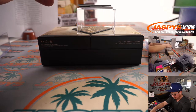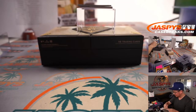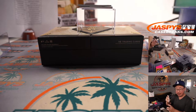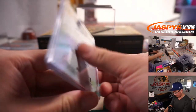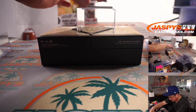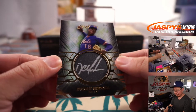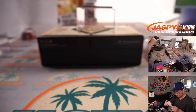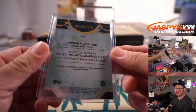We've got a Davey Garcia, 12 out of 25. That's going to go to Gary Gordon in New York. Nice autograph there. A couple more to go. We have a Dwight Gooden, 4 out of 25. That's Ai Coppola with the Metropolitans.